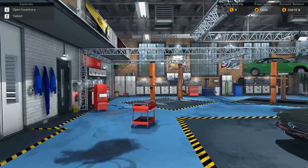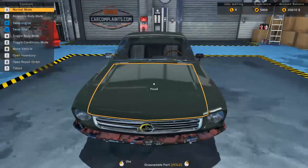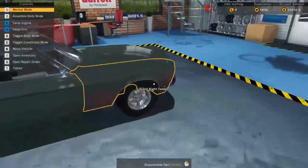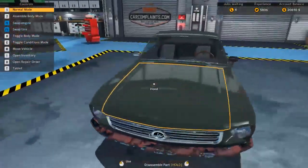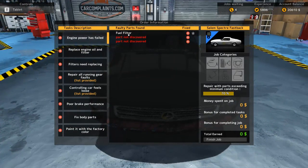What is up everybody, it's Gorilla Man here, we're back with another Car Mechanic Simulator video, episode 3. Look what we got to work on today — it is the Salem Spectra Fastback. I did not realize, but this is basically a Mustang, and Mustangs are one of my favorite cars. I will definitely be putting this on the dyno by the end of the video to see what kind of power it makes. Let's get started.